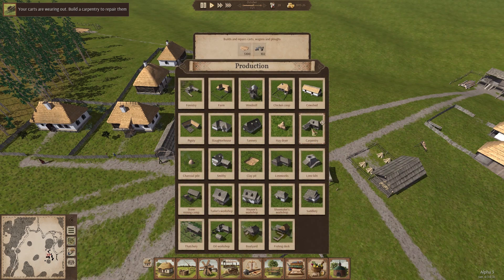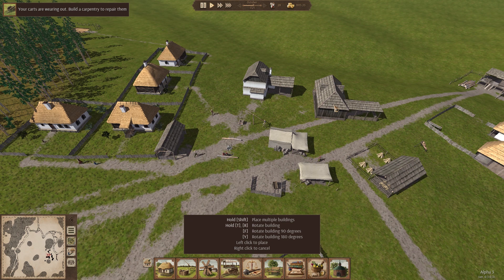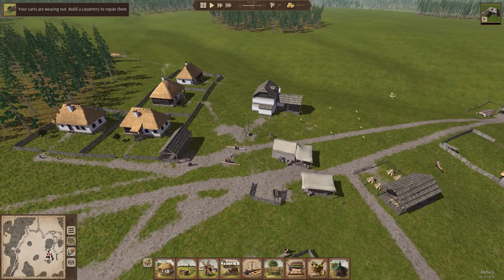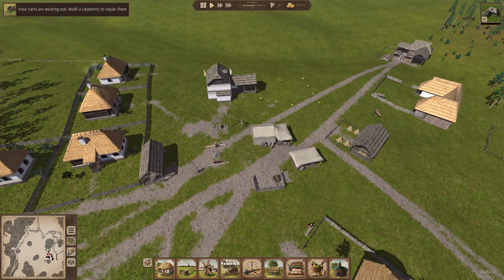Okie doke. Carpentry — fairly straightforward. 5,100 wood and 102 nails. Where would I like to put this? Right down by the smithy. If I can get that to nudge right up here — perfect. Love it. Thank you, 360-degree building rotation. And thank you for not having a really fussy extended border outside of the building. I'm going to like those two put together like that.